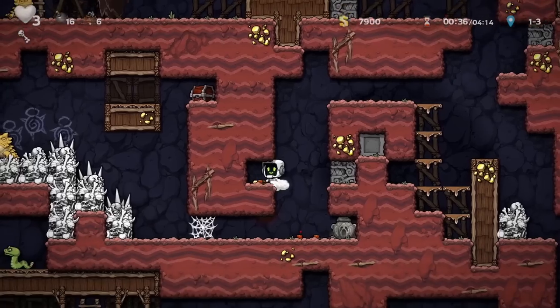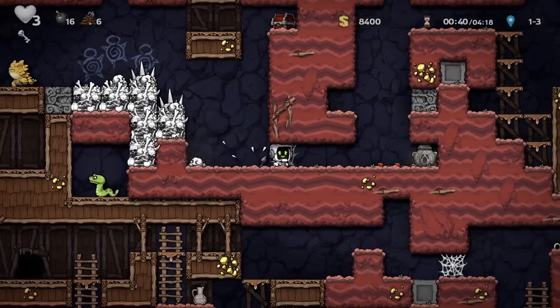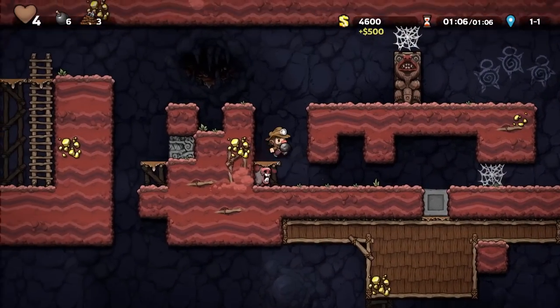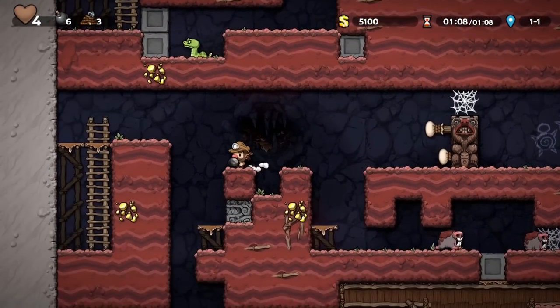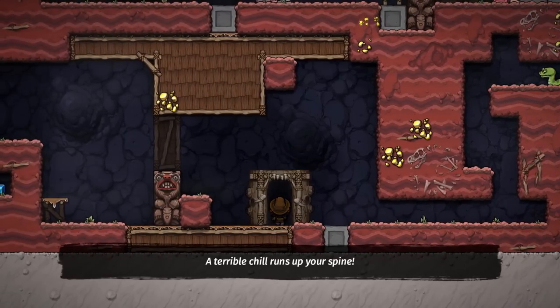The critters on the ground no longer trigger traps like in the first game. And keep in mind, you cannot carry bodies or certain larger objects between layers or through doors. But you can carry arrows, rocks, and skulls to the next level. Always be carrying.